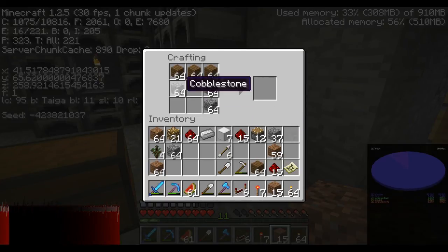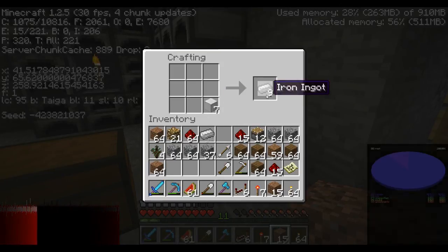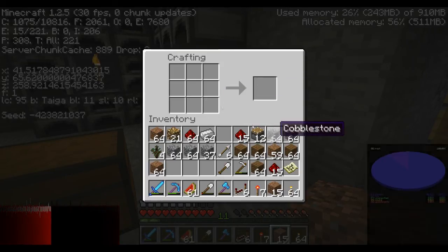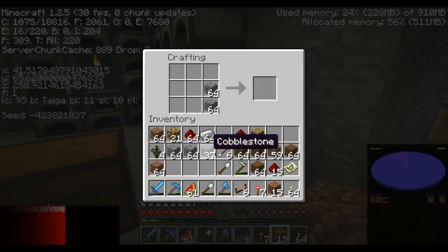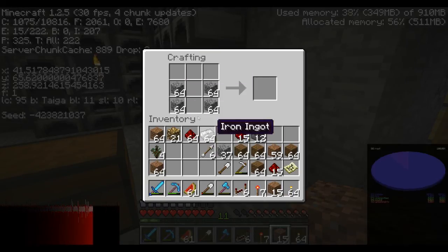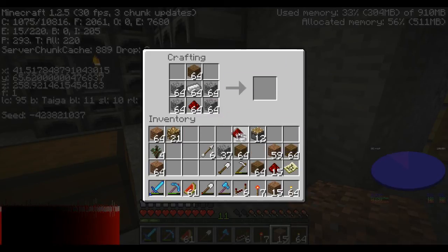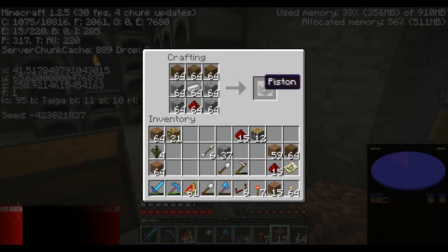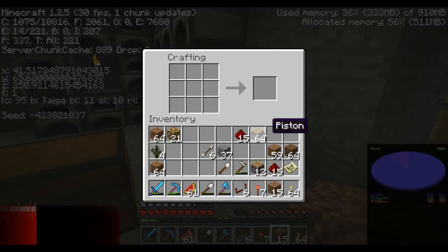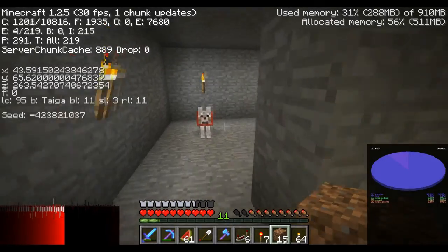I need to convert these. One, two — at thirty-seven — four, five. Piston, redstone, wood. Not pistons, wood, wood. Okay, let's mess around, shall we?